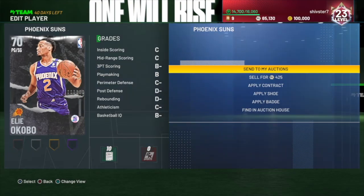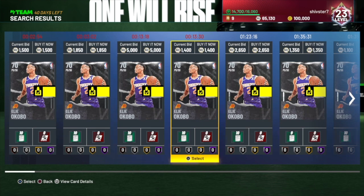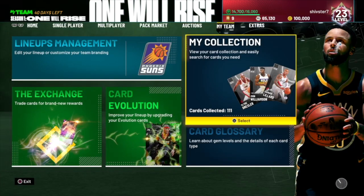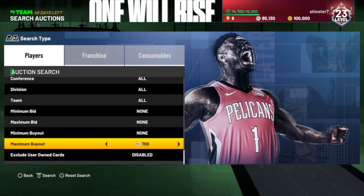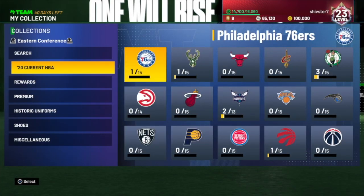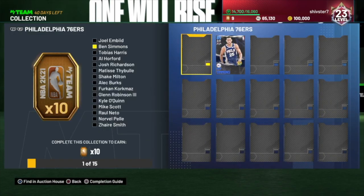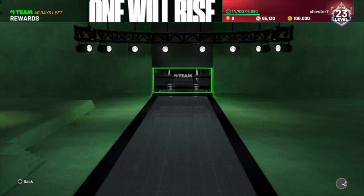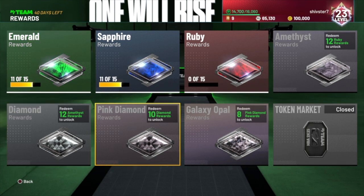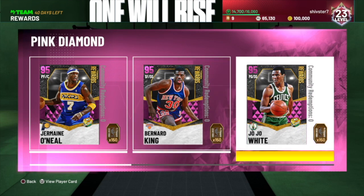One more thing — for each collection reward you guys complete, you get some free tokens, and at this stage in the game tokens are so valuable because so many people are trying to go up on the token board. People are trying to get to diamond, people are trying to get a pink diamond pretty quickly. Grinding Triple Threat Online and stuff like that, plus Domination and locking in sets — that's literally the best way to get tokens at this stage in the game.